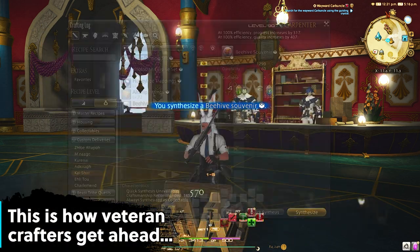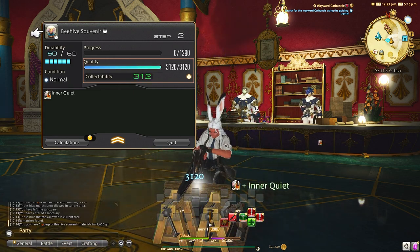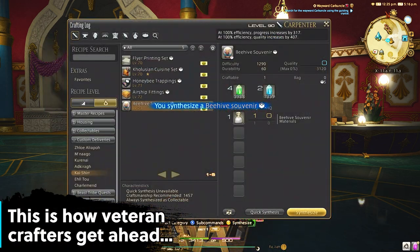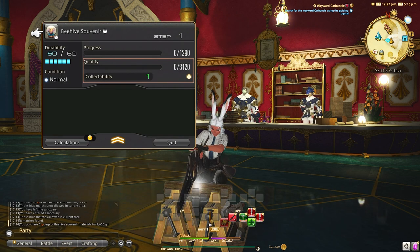Scripts when new things come out are usually the best option at the current moment until the following crafted gear comes out. For example, the current end-game food needs purple script ingredients, and getting 2000 right off the bat puts you leagues above those who will have to manually gather turn-ins for those.